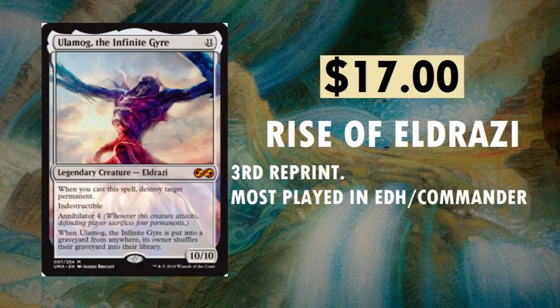Ulamog, the Infinite Gyre — $17 right now. Rise of the Eldrazi is where it was first printed; this is its third reprint. Mostly played in EDH Commander. The Annihilator cards — I believe there's a total of only six — but Annihilator is just a very ridiculous ability. You can see on the card: Annihilator 4. Whenever this creature attacks, the defending player sacrifices four permanents. Just imagine giving this thing haste. Really, really neat card. Definitely sees play in Commander.